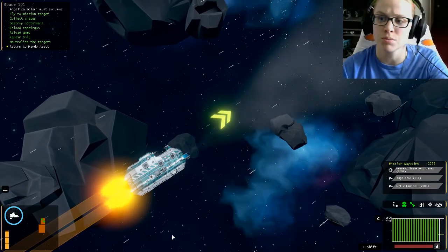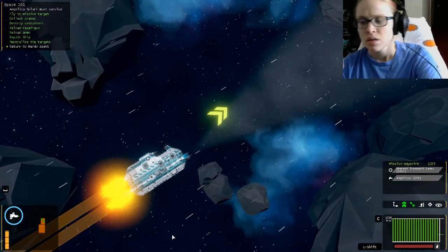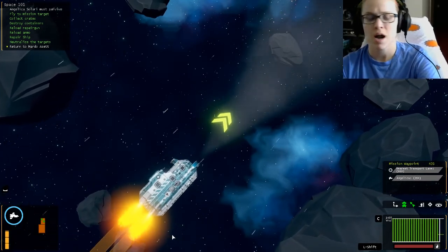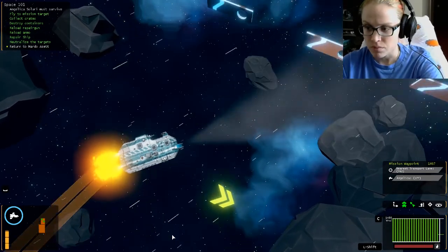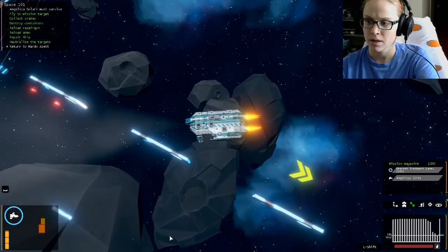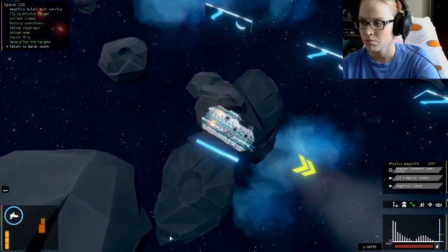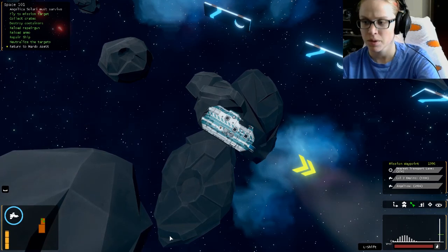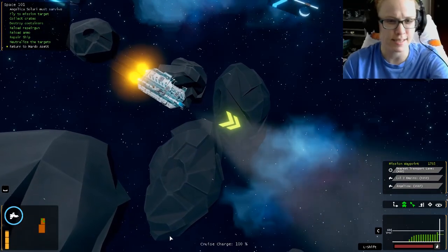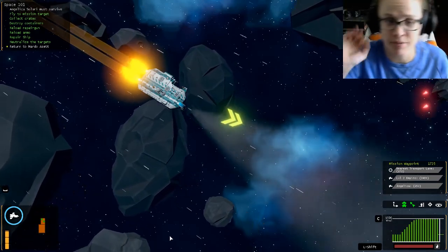Okay, so first impressions — granted this is the tutorial, I probably won't go beyond this. It's not bad. I don't know what came first, Between the Stars or Landnar — they are different enough that I can't say one copied the other at all. I'm in the wrong lane, that's why it keeps flipping me around. Landnar is not bad at all. The controls are a lot easier — if you've got problems keeping track of all your buttons on the keyboard, this one is a lot simpler.